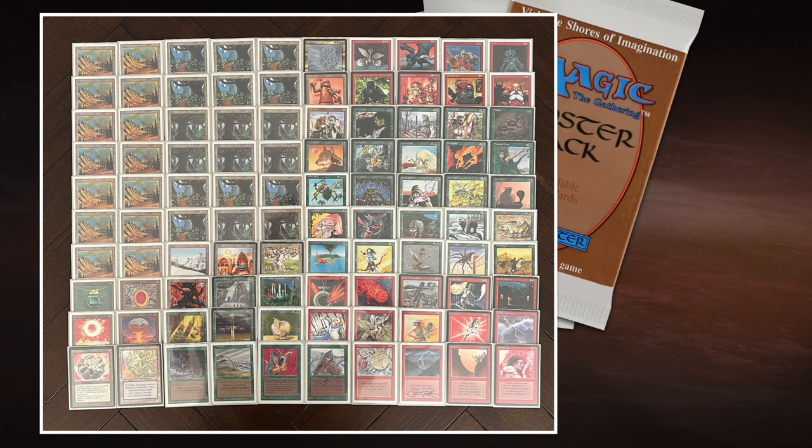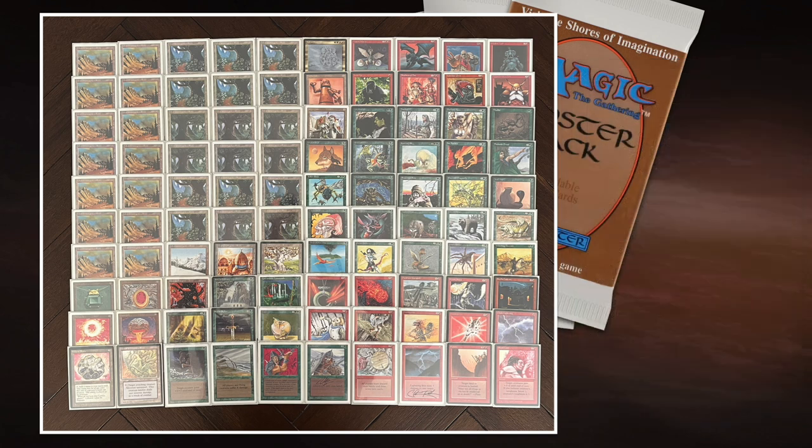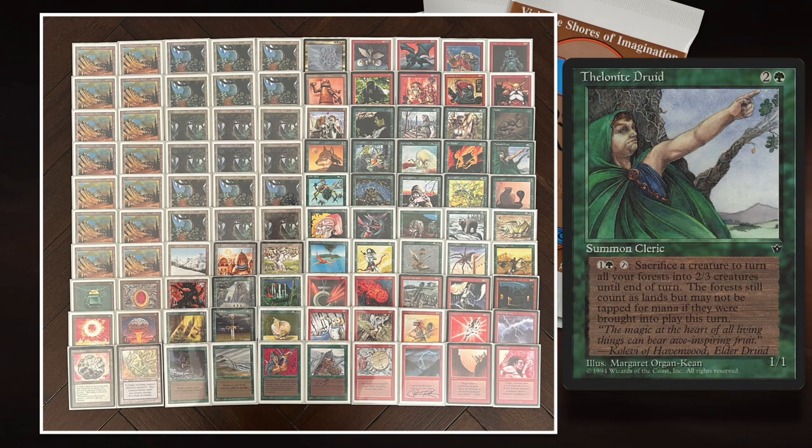If that plan doesn't work, I do have a few bigger more controlling creatures like Cockatrice, Thicket Basilisk, and Killer Bees which is a great way to sink mana. I'm also playing Two-Headed Giant, so it's not all small stuff. Later in the game I also have a chance to win — it's not an auto-loss if the game takes longer. Another card I really like for the long game is Thelenite Druid: a 1-1 for 1 green and 2 from Fallen Empires. I can tap the Druid, sacrifice a creature, and all my forests turn into 2-3 creatures. It can really win you the game out of nowhere.